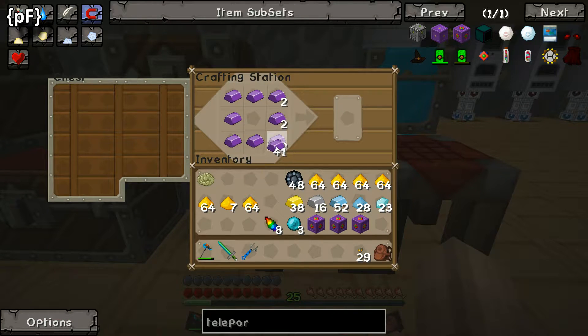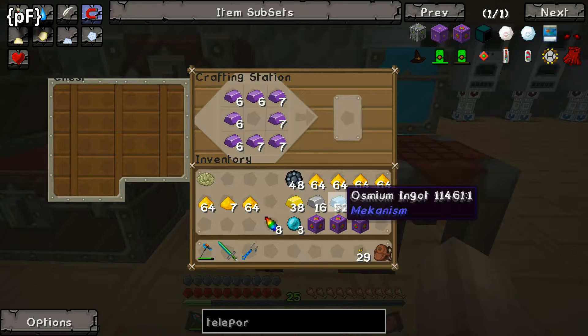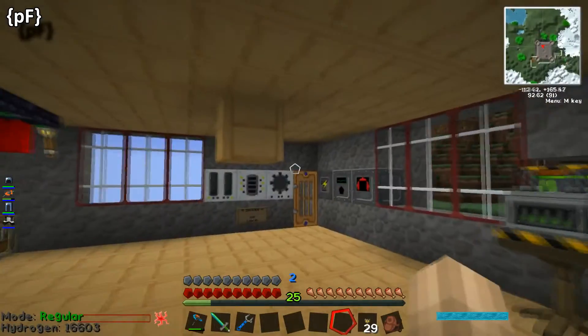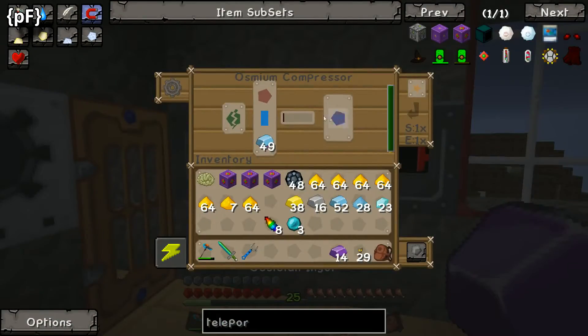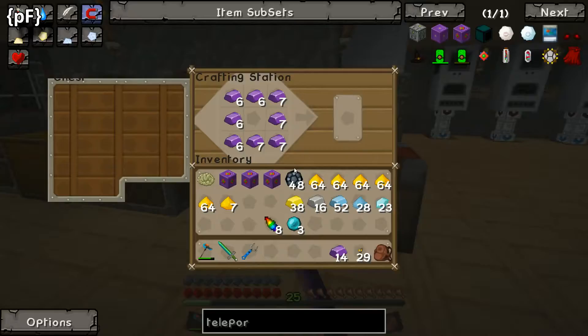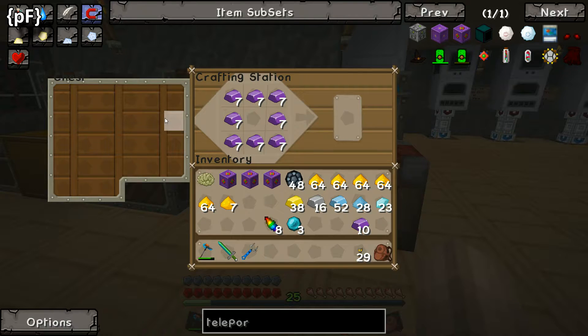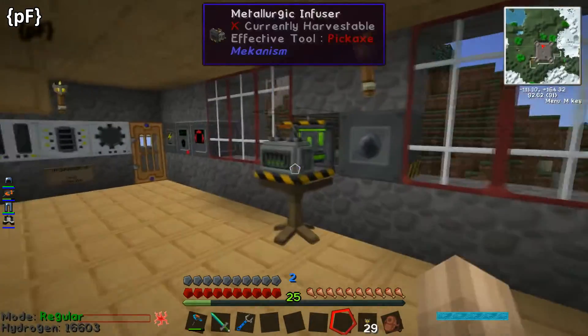I need to double check what the recipe needs. I'm not too bothered if we end up making too many - it's not a great struggle. Let's see what our osmium compressor has done. Yeah, we've got 14 left out of that. I need to double check the structure - it's nine per teleporter. This is how expensive this stuff becomes, it's a complete nightmare. I need to go in here and put five diamonds in and get the crusher to do its thing.